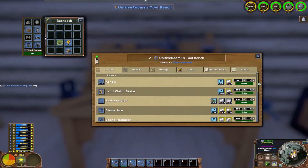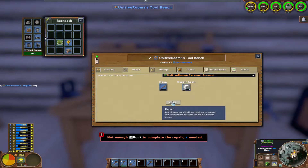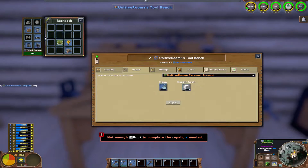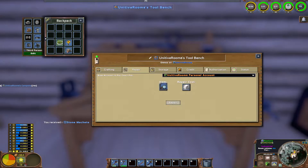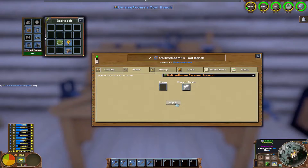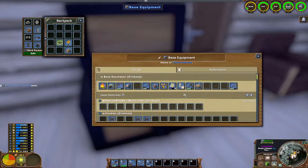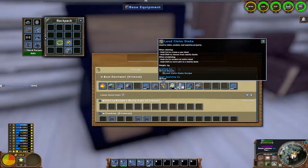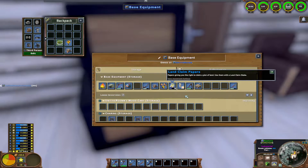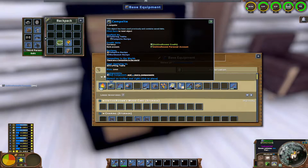This is a tool bench, typically for making and repairing tools. For instance, my machete is dead — you put it in here and it costs rock to repair it. I can't do it right now because I don't have rock, and I can't repair the shovel because I don't have wood — we've been building a lot and making roads so materials are low. This is another storage chest for the tool bench. You can also do land claims here — you have land claim papers and you originally start with a campsite; that's how you place it down and build up.